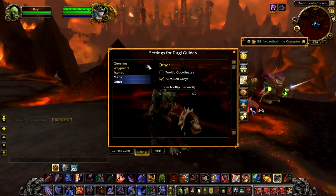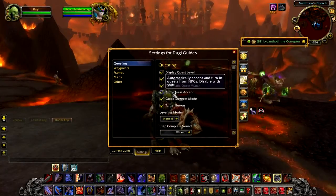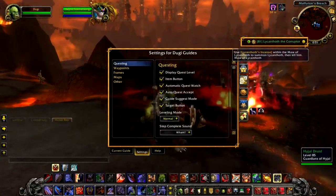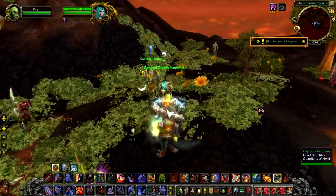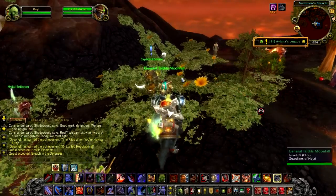I thought I would mention this feature again in case people missed it, because it's not on by default — which is the Auto Quest Accept feature. With this feature on, you will be able to instantly accept and turn in quests just by talking to an NPC. And in case you do want to select and read your quests, you can disable this feature temporarily by holding the Shift button and talking to the NPC.